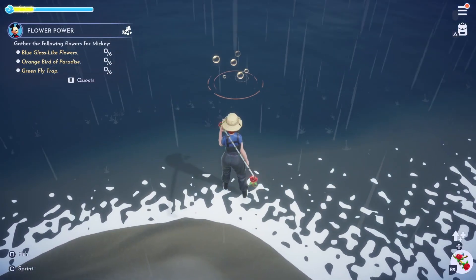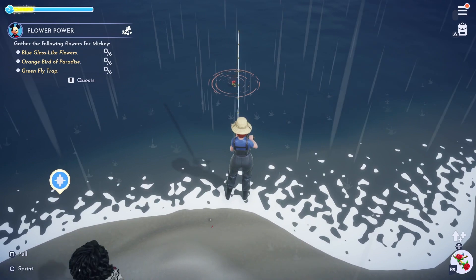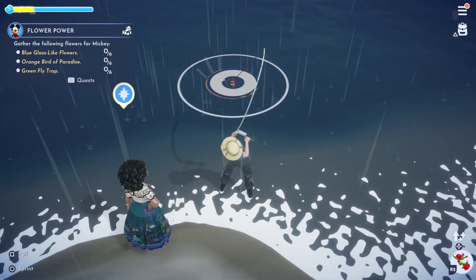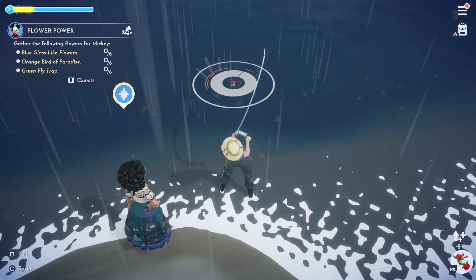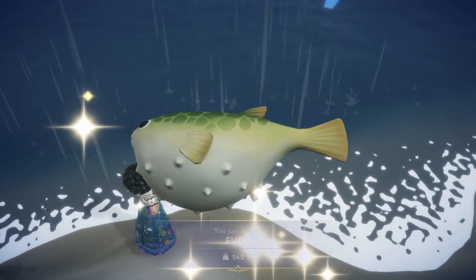Next up is probably the hardest fish to catch. Fugu can be caught on Dazzle Beach from gold spots, but they only appear when there is a thunderstorm. Even if you use a fishing potion they will not spawn without a thunderstorm. Fugu also have a festive version available.